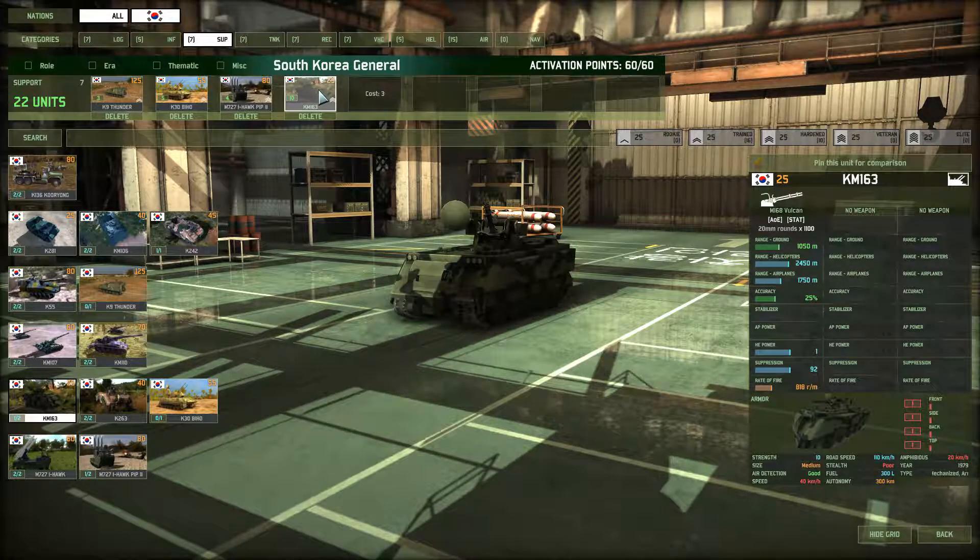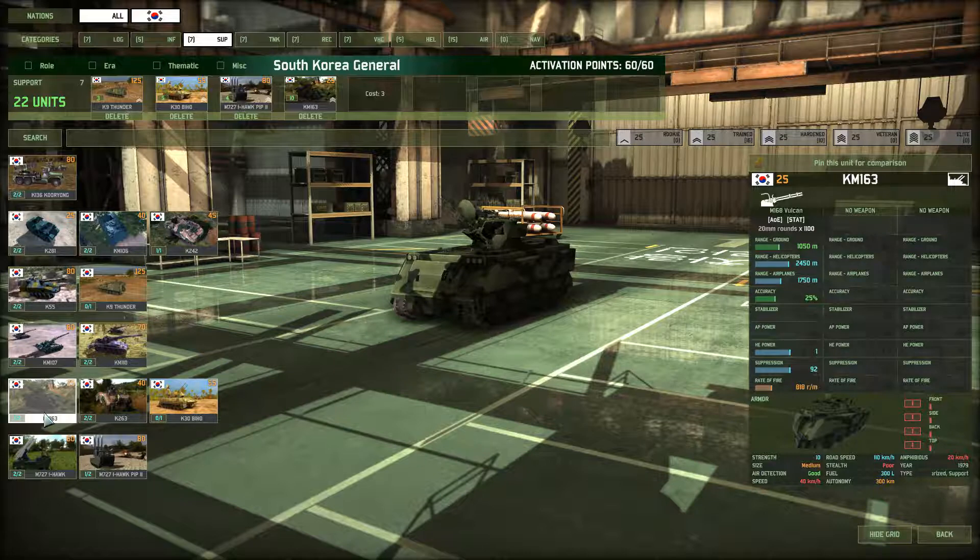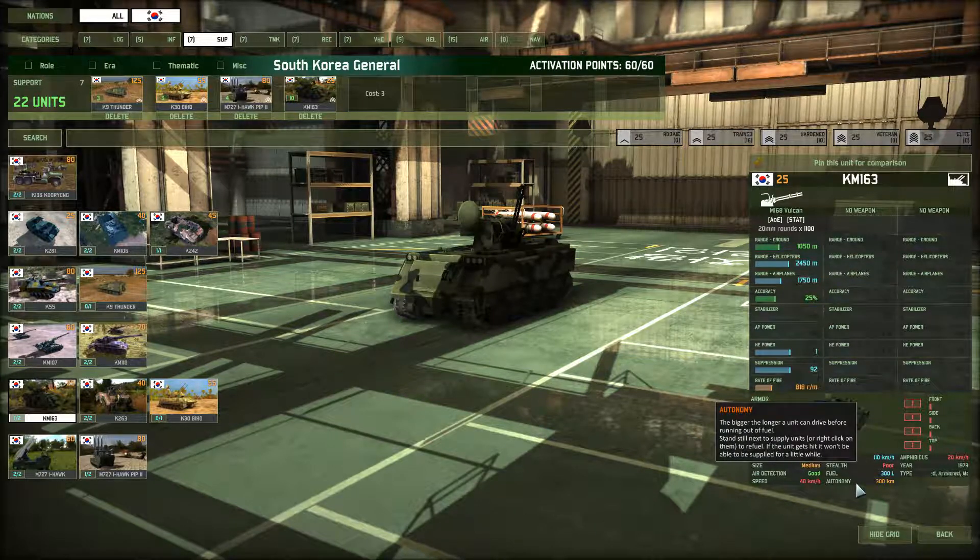Finally in my support section I have the KM-163. These are very good AA guns — you'll probably recognize them from the American deck, because this is just the South Korean version of it, pretty much exactly the same platform. The one difference is that this thing does not have a radar. You can get the radar variant if you want, but it's a little bit more expensive and a bit more accurate. I like these because I don't have to babysit them — I don't have to turn their radars on and off depending on whether there's SEAD in the area. One thing I don't like is their autonomy of 300 km. They will run out of fuel on big maps, especially going from south to north which is about 250 to 300 kilometers. So keep a Chinook handy to get them refueled.